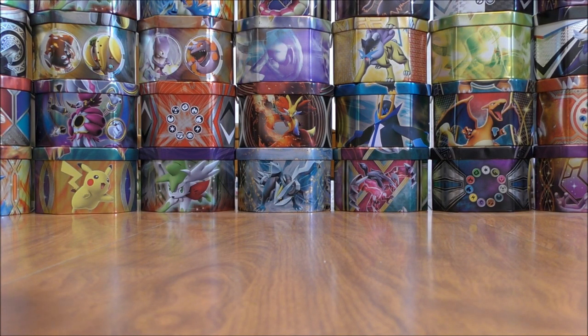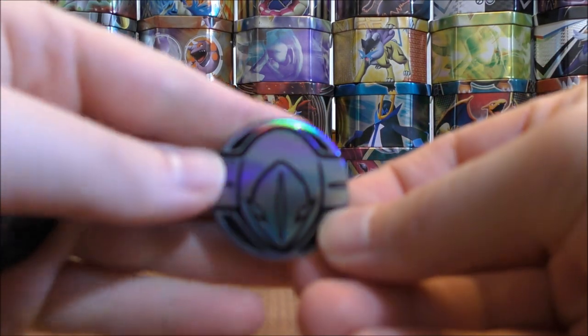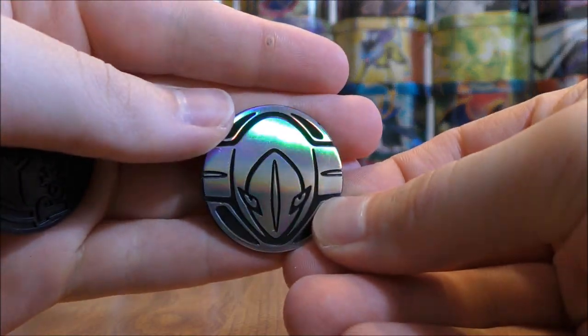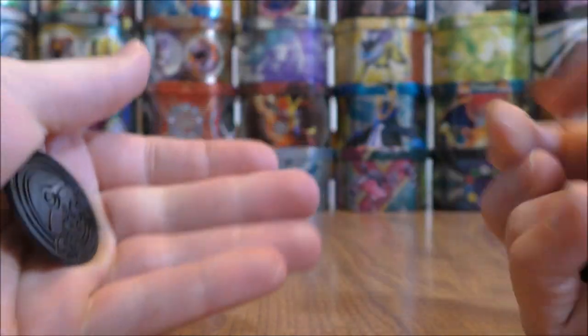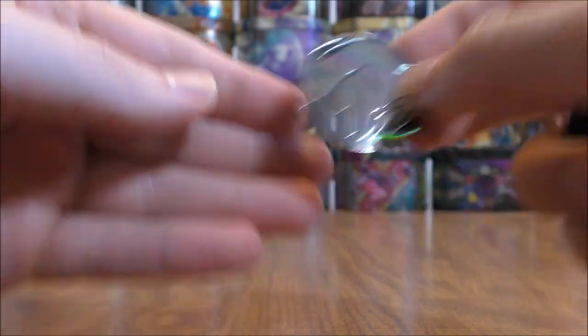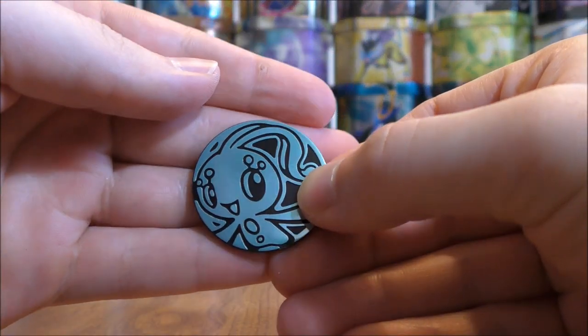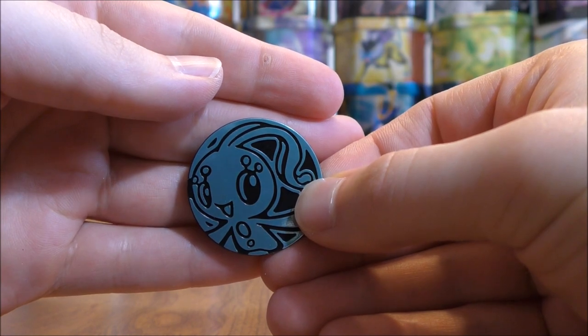And then a little bit surprising, the Pokemon coins on the inside — two Deoxys and then one Manaphy. Here's a look at the Deoxys: silver and black in color, two identical ones. And then here's a look at the Manaphy — I think I like this one a little bit better. It is more of a blue and black in color.